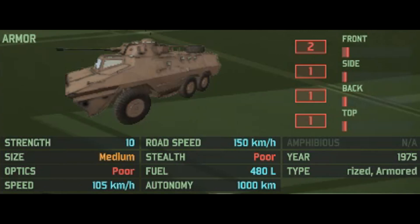Hopping down to the miscellaneous stats: it has two frontal armour, one side, one back, and one on top. 10 HP, medium-sized, poor optics, a speed of 105km off-road and 150km on the road, a 1000km fuel autonomy, and it is available to motorised and armoured decks.